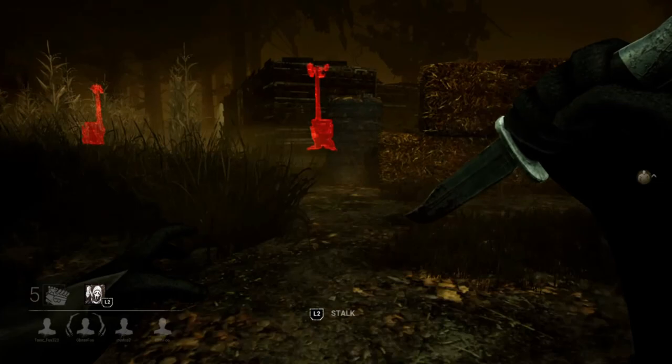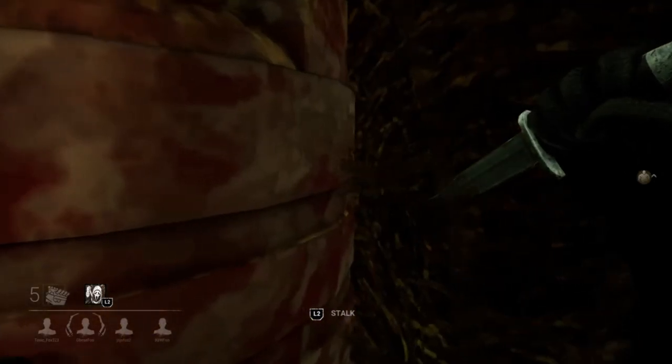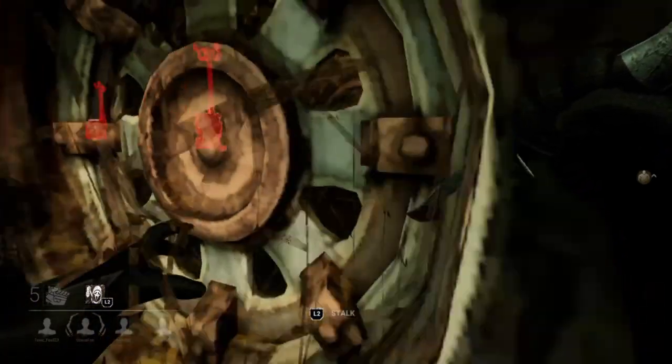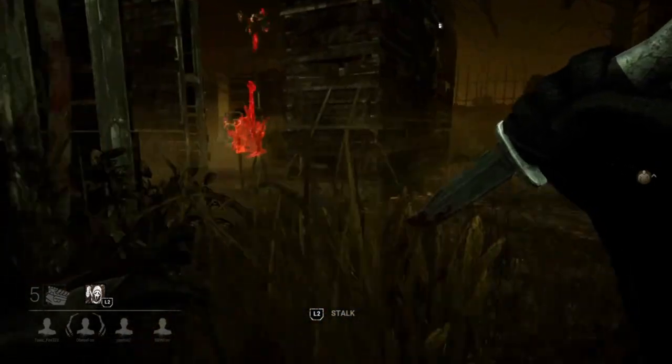Notice how I'm crouch walking to my destination and using obstacles to block the survivors from seeing me. I hear the generator is currently being repaired, which tells me that this survivor does not have Spine Chill — otherwise they would have stopped repairing and snuck away. So instead of approaching from the front, which I can almost guarantee the survivor is looking, I'm gonna loop around and approach from the back side so that I can stalk.